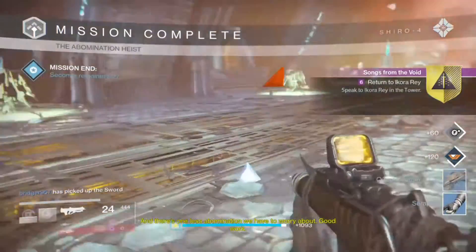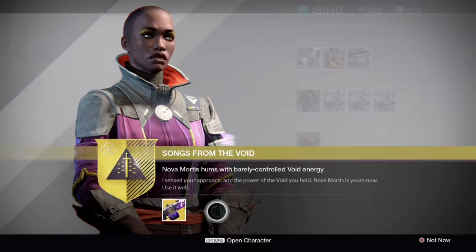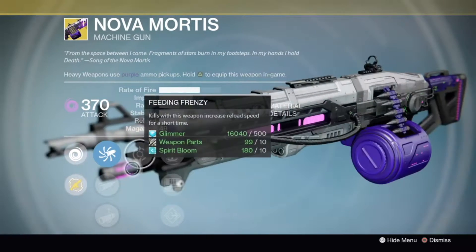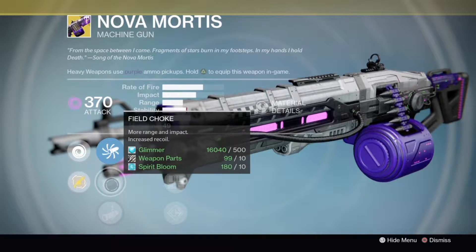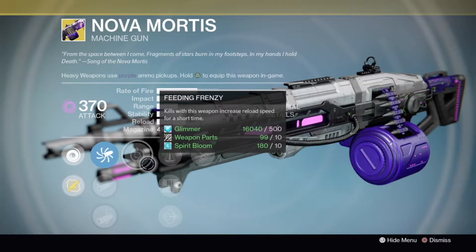Once you complete the Abomination Heist, all you have to do is go to Ikora Ray and she'll give you the Nova Mortis. It's basically the Thunder Lord but a void version, which people usually call it the Void Lord. Moving on to the Solar Lord, also known as the Abaddon.